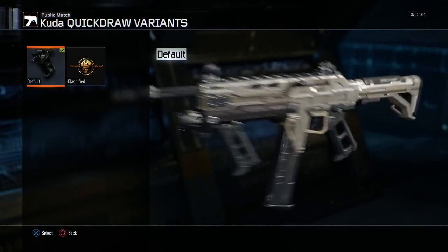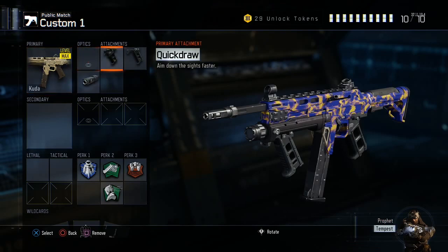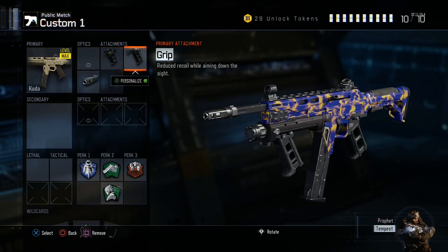Getting into the class setup for the first gun of this series, I am selecting the CUDA. As you guys can see, we are rocking the Hallucination camo, just to make the gun look a little more pretty. For attachment one, we've got Quickdraw, just to aim down the sights faster and win more gunfights. For the second attachment, we've got Grip — you pretty much want Grip on pretty much every submachine gun.